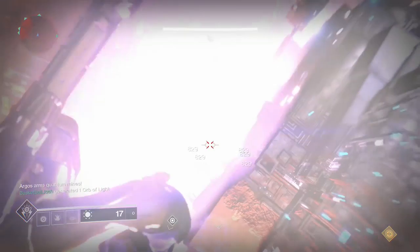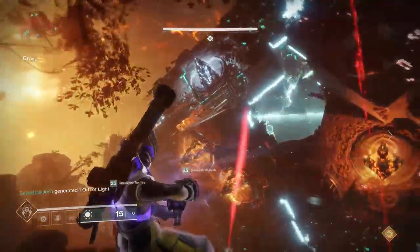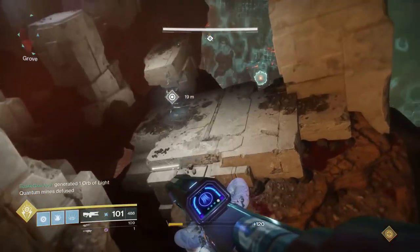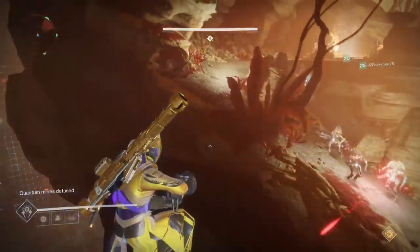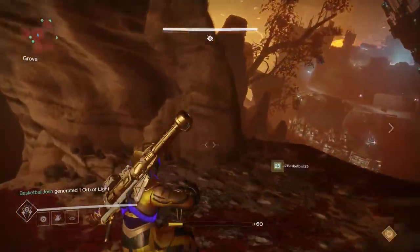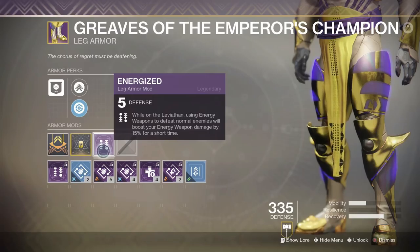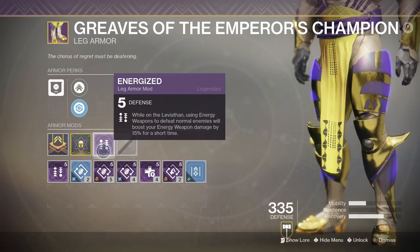Next is the chest piece, which has the exclusive mod Heavy Hitter: while on the Leviathan, using power weapons to defeat challenging enemies boosts your power weapon damage by 15% for a short time. It specifically says challenging enemies, so I'm guessing this means major enemies like a Centurion or a Minotaur. I think this is more useful on the Eater of Worlds during the Argos fight — for example, if you're an ad clearer and you take out a Minotaur with your rocket launcher right before the shield on Argos drops, you'd have boosted rockets ready to fire at Argos.